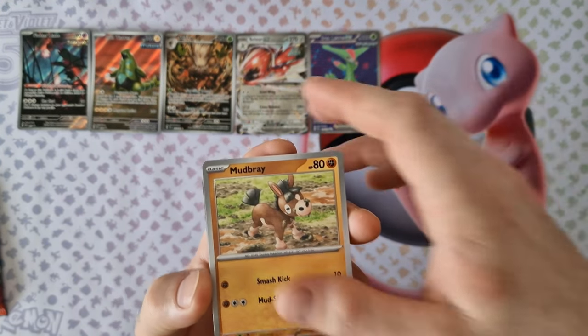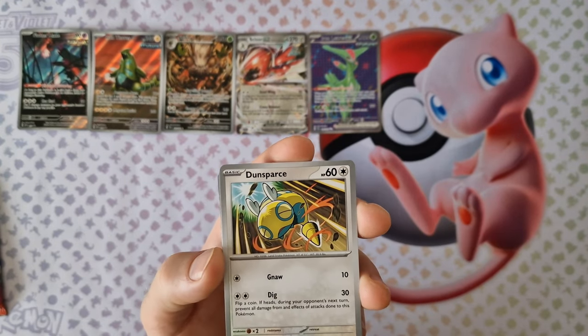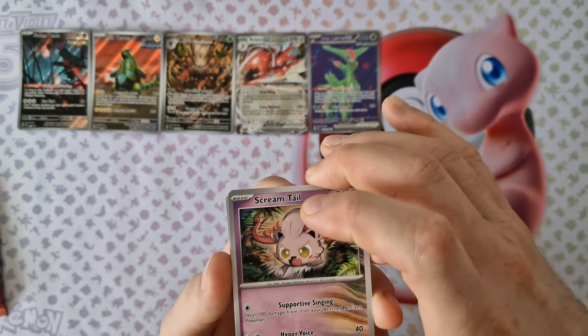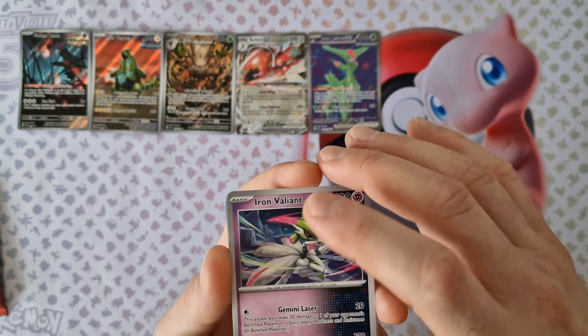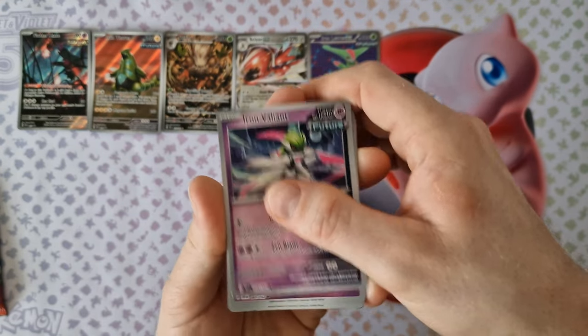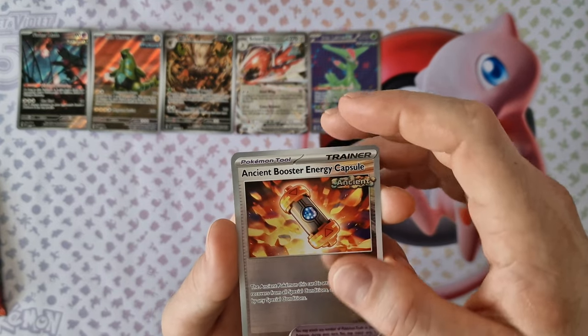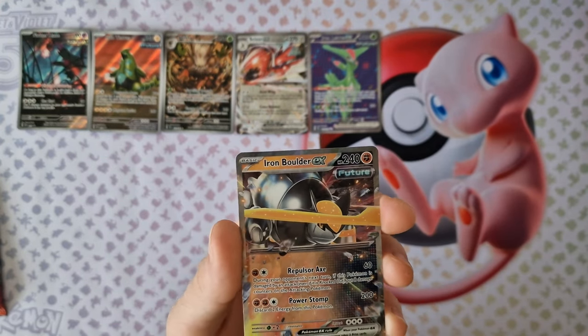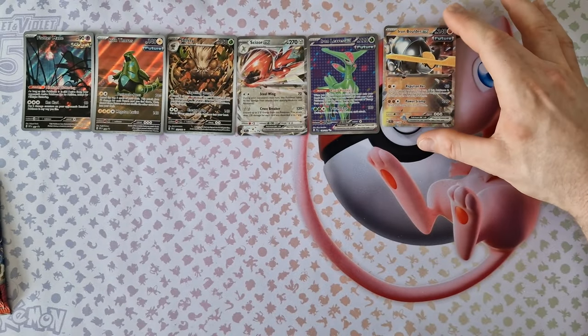Energy, Gastly. Finished. Ironvaliant, Azumarill, Trener, Wuxter. Last card — Ironbuilder, second from the Future Pokémon.